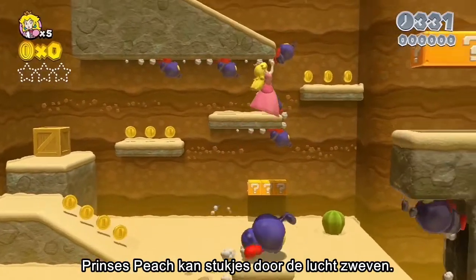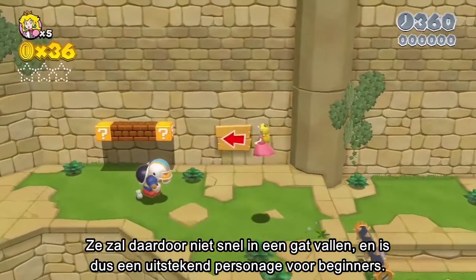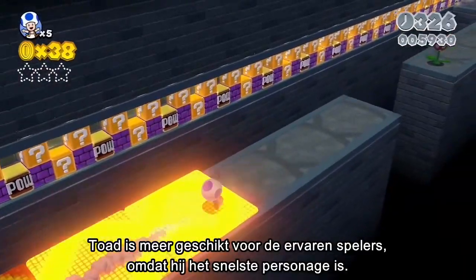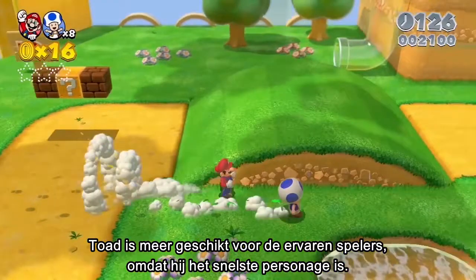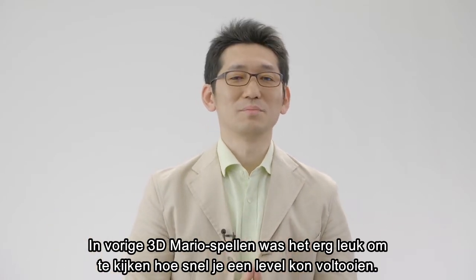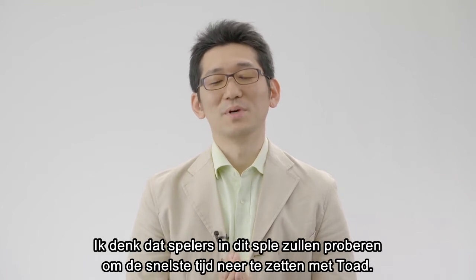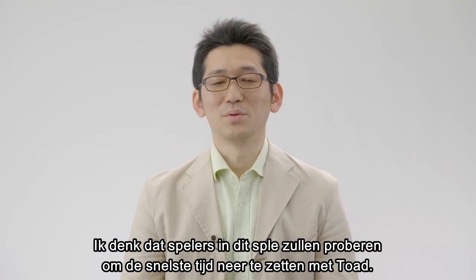Princess Peach has the ability to float in mid-air. She's great for beginners because she probably won't fall into pits too easily. Toad is, in a sense, for the expert players. I say this because he's the fastest. In recent 3D Mario games, a part of the fun has been trying to see how fast you can clear a course. I think people will want to challenge themselves to clear a stage with the fastest time using Toad.